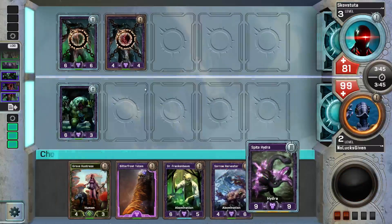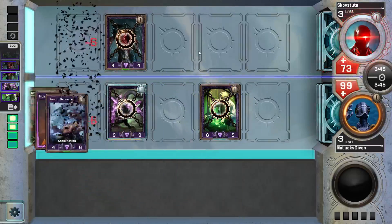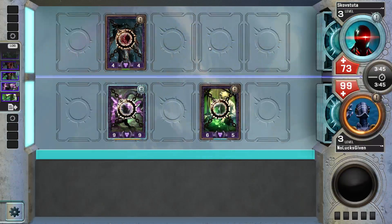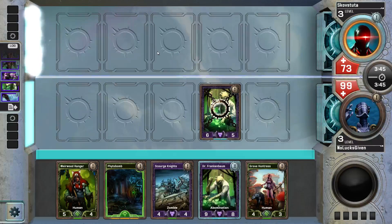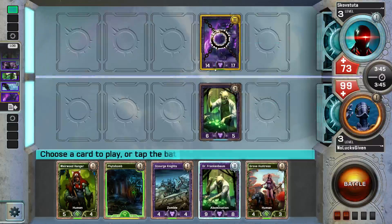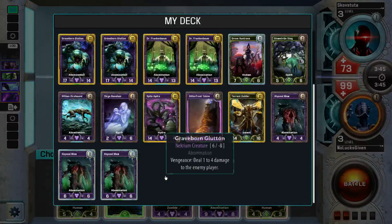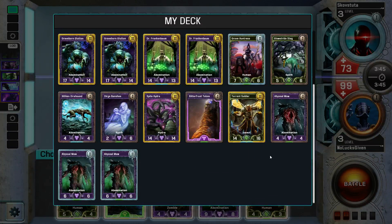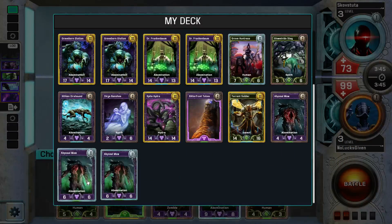I can Bitter Frost Totem to get in six points, or I can just play Dr. Frankenbaum to get in four. This is a minus-10 minus-10 on level two. That's a really close play — Bitter Frost Totem, Abyssal Maw, or open lane Dr. Frankenbaum. I want to open lane it because I'm going to Spite Hydra here regardless. I'll play Dr. Frankenbaum — it's about the same amount of damage and board pressure, and it keeps an abomination on our battlefield which is slightly better for Abyssal Maws we might draw.